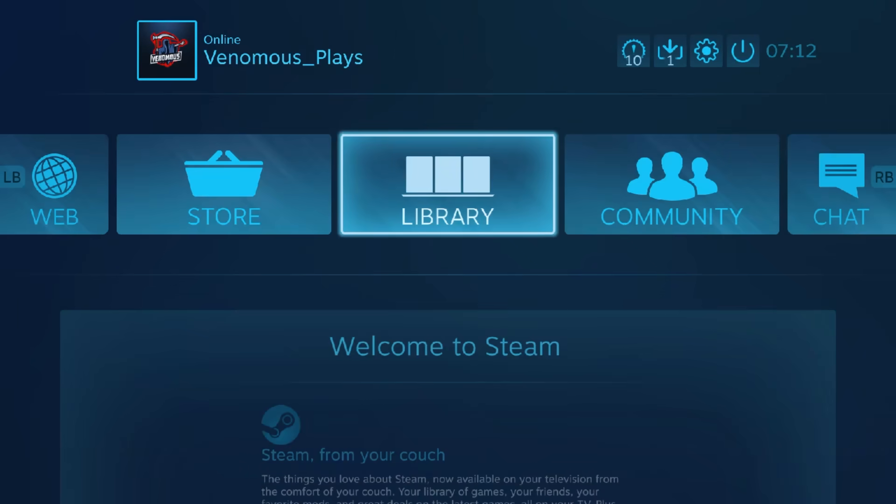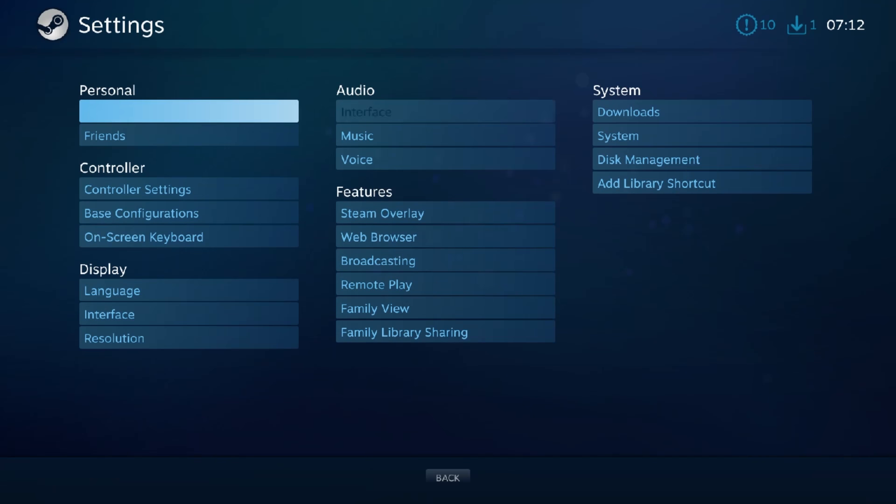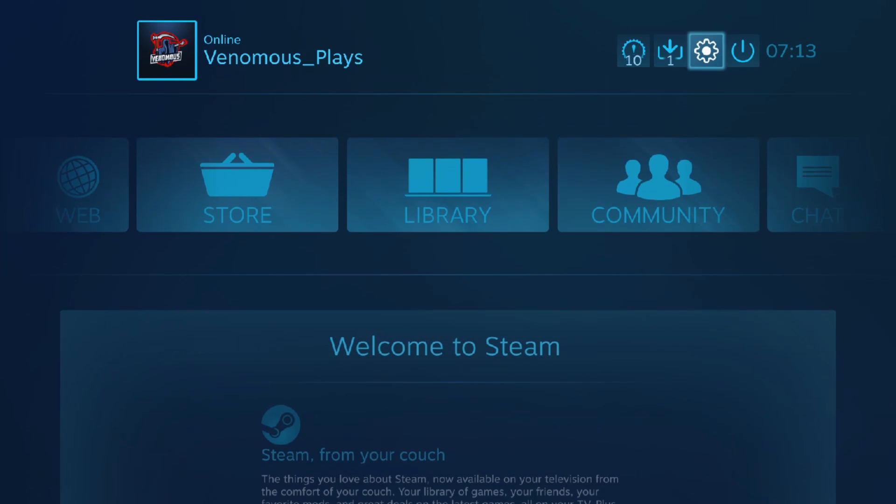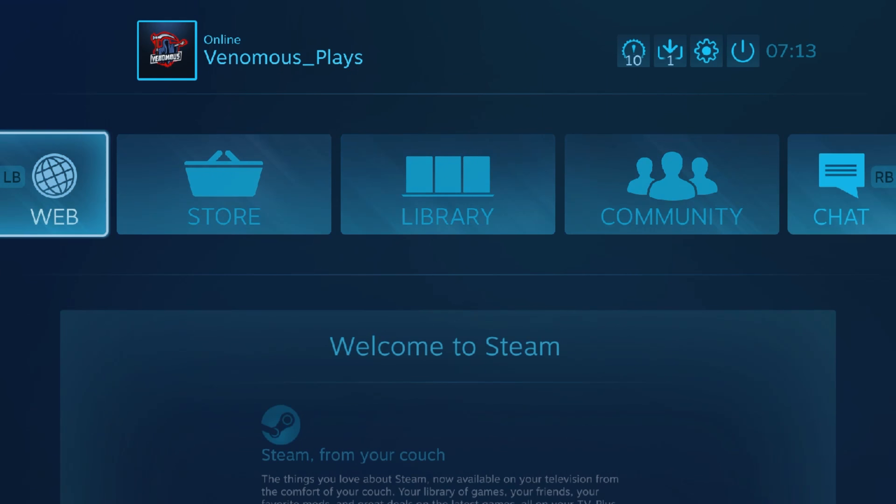Then go into Big Picture. Come up here and add any two of these. I usually just add these two. I'm not going to do that because I already have them added from when I did this to make sure it worked — when I spent six hours overnight.